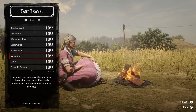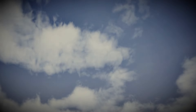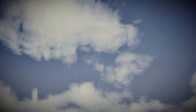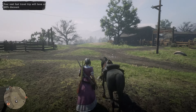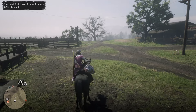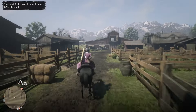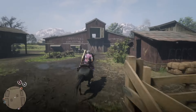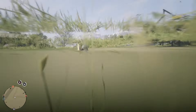You want to fast travel to Valentine. Once you get there, get on your horse and run into the barn. Go through the first door, then the second door — that's when it looks all weird and you're like halfway in the ground.